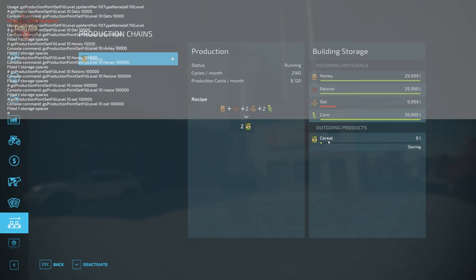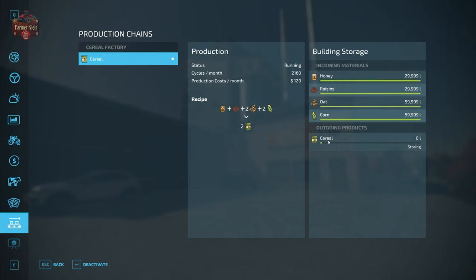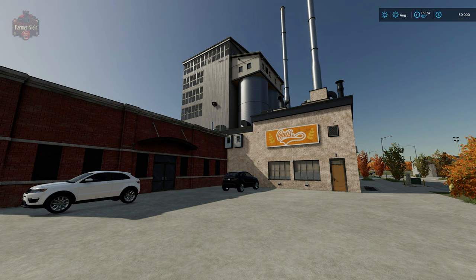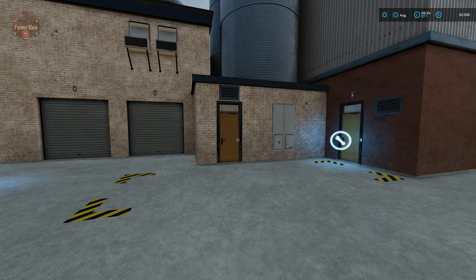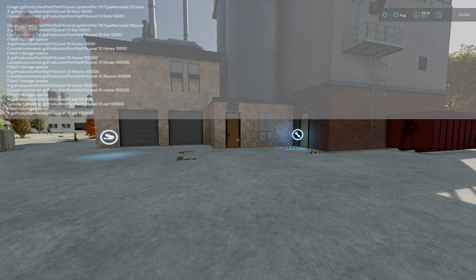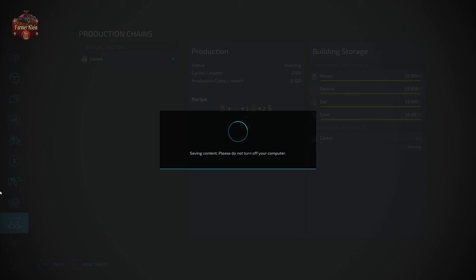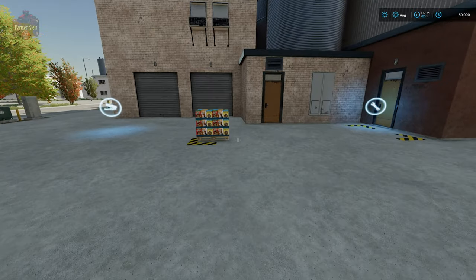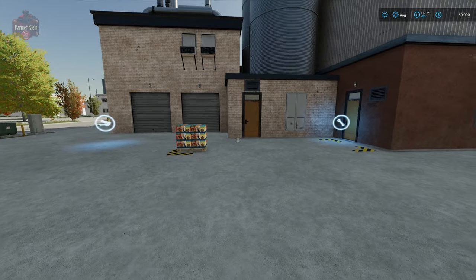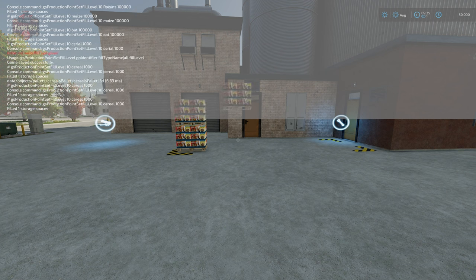You can see that this particular facility holds 30,000 units of honey and raisins, and 60,000 units of oats and corn. We can also come over to the output side — if I wanted to make sure cereal pallets were spawning properly, I can specify 'cereal' and spawn out 1,000 units, or even 8,000 units. That demonstrates how you can spawn inputs and outputs with that command.